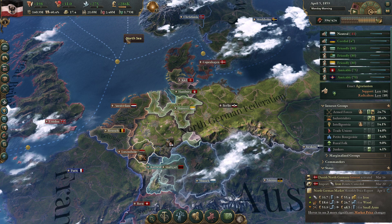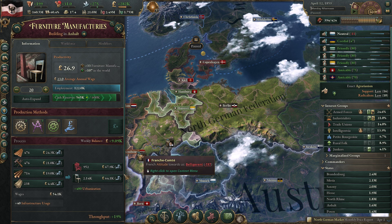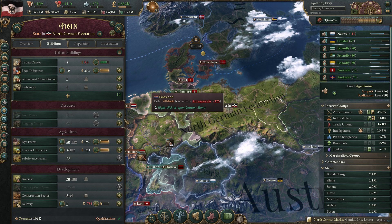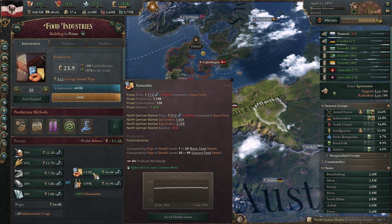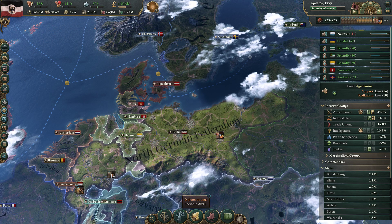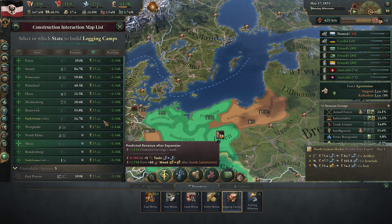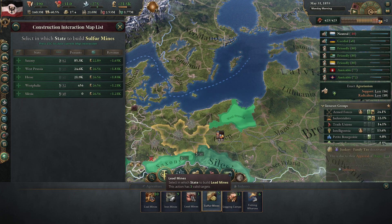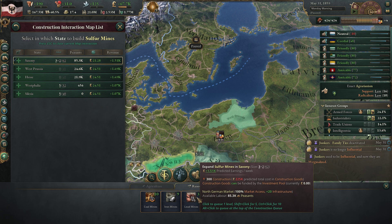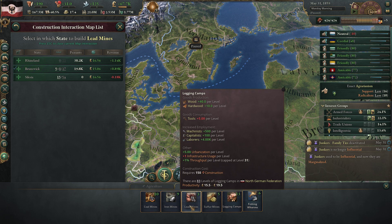Maybe one more weed farm for the wine. We're still not using all of our production capabilities. Furniture is always good, and we actually have a positive balance on furniture - interesting. Food industries in Posen - you guys are always making profit. In terms of resources, wood is always an issue, not super productive. Slopher is something we're sometimes not paying enough attention to - let's build that up. Also lead - Rhineland and Brunswick both have peasants there, let's build that up.